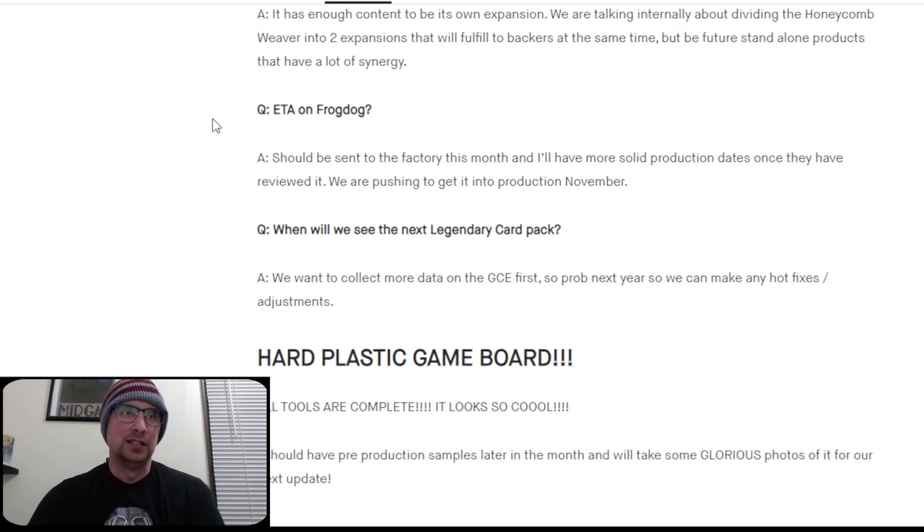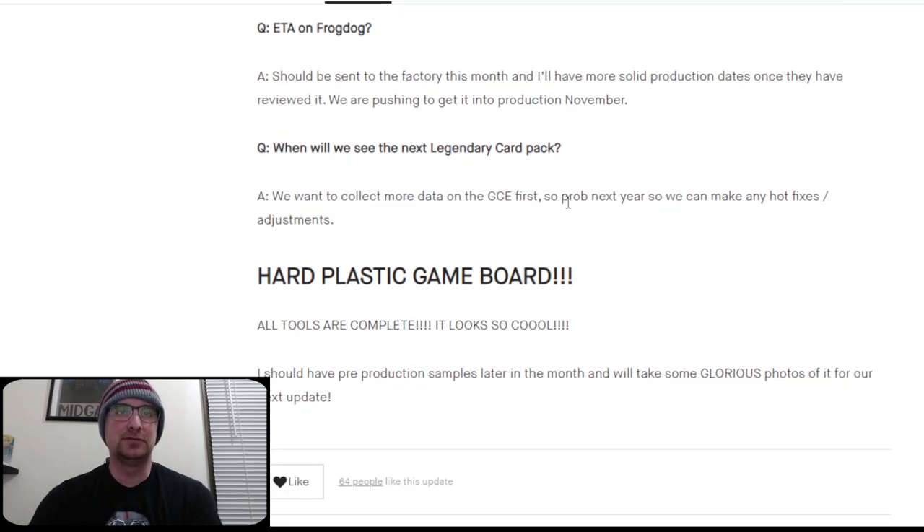ETA on Frog Dog: should be sent to the factory this month, and they'll have a more solid production date once reviewed. Pushing to get into production in November. Collecting more data on Gambler's Chest first, so probably next year for a Legendary Card Pack with lots of hotfixes and adjustments. Hard plastic — all tools are complete, looks so cool. Should have a pre-production sample later this month with glorious photos in the next update. Now let's go back and look at these cards from a different spot.